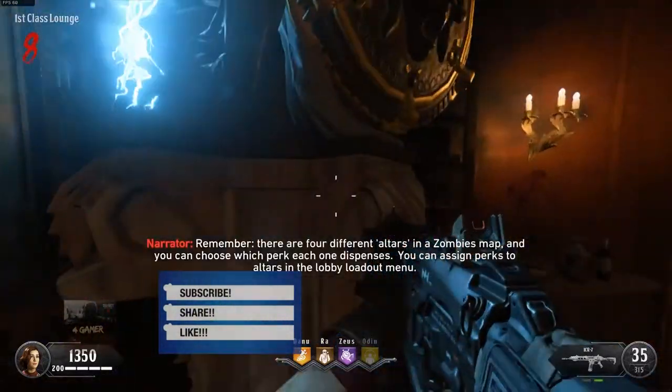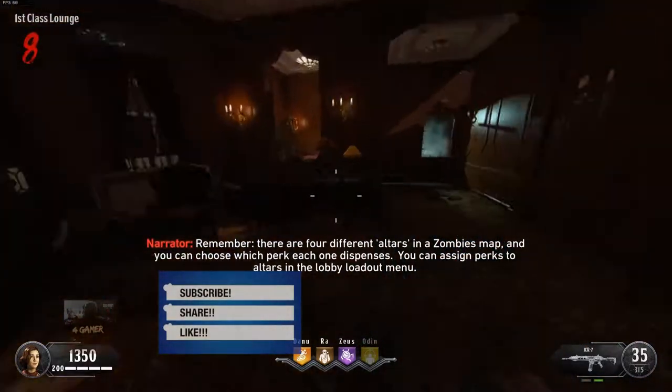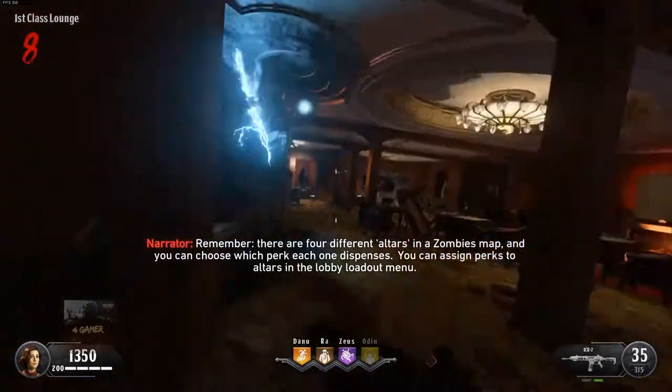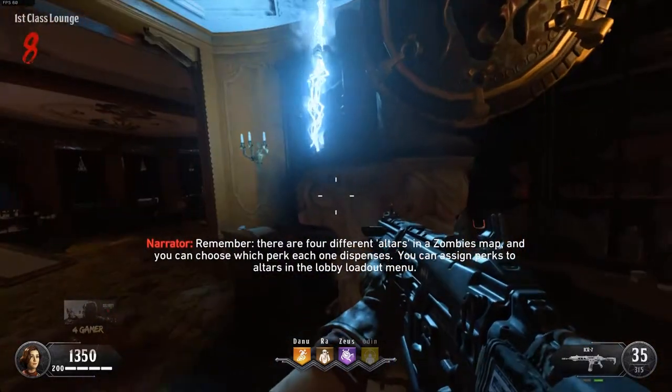Remember, there are four different altars in a Zombies map, and you can choose which perk each one dispenses. You can assign perks to altars in the lobby loadout menu.